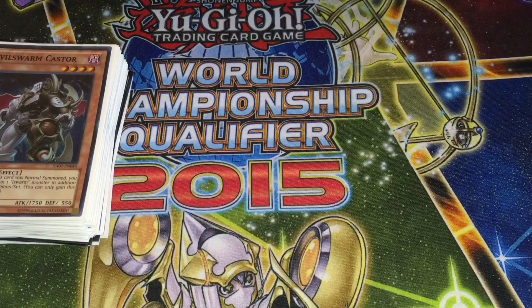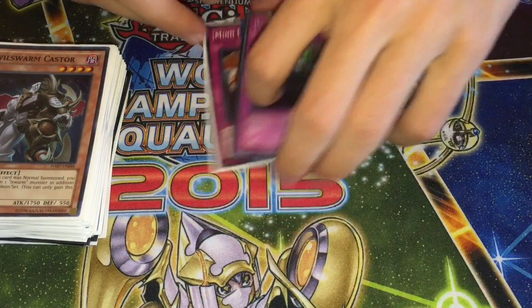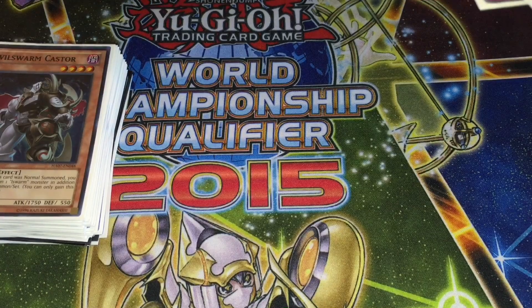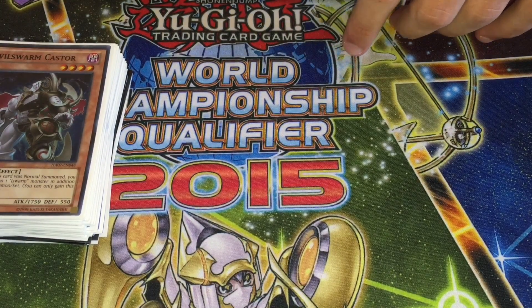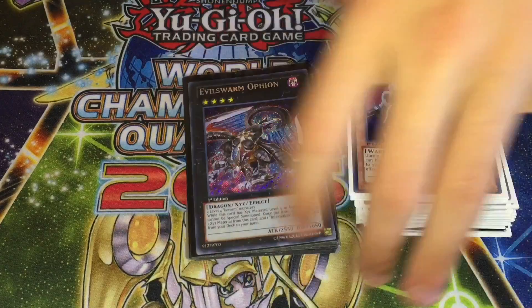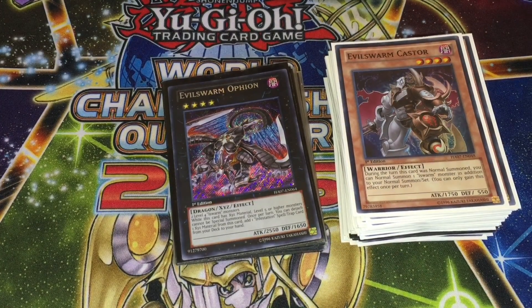For side deck suggestions: you could try Mind Crush, Mistake, Anti-Spell Fragrance, Lancea — anything that's really anti-meta and fits the deck. Shadow Mirror doesn't really hurt this deck much — the only thing it hurts is Kerykeion. You struggle against Dolls and Burning Abyss depending on if they have outs, so I'd probably consider Lancea, Anti-Spell, Mistake against Nekroz, Mind Crush, definitely Fairy Wind.